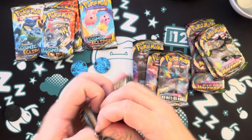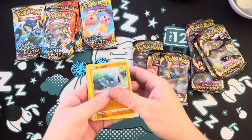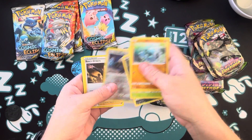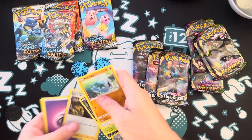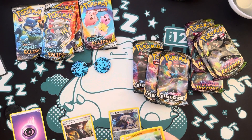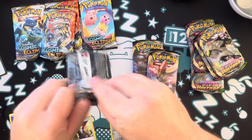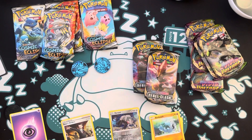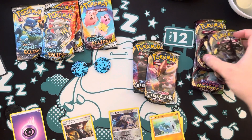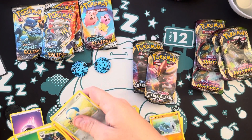Let's start with some Rebel. Take out the trash, and let's get a gold. Durant, two Boss's Orders — hollow. Darn. So we got four tins — going to crack, what, eight, maybe nine packs? Nothing so far.